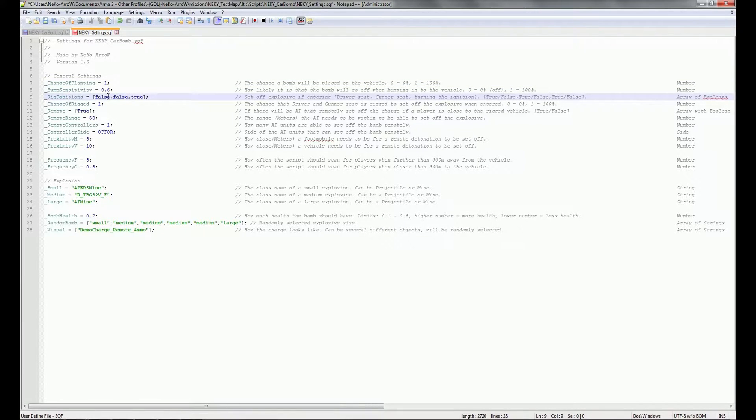Here we can rig the positions of the vehicle. If you enter the driver's seat — the first parameter — it's going to explode. The second one is the gunner's seat; if you go into a vehicle with a gunner's seat, it explodes when you get in. The third option is when you turn the ignition on. By default, it doesn't explode for driver or gunner seat, but it does explode when you turn the ignition on. There's also a variable for the chance of it being rigged: 0 means never, 0.5 is 50%, and 1 is 100%.